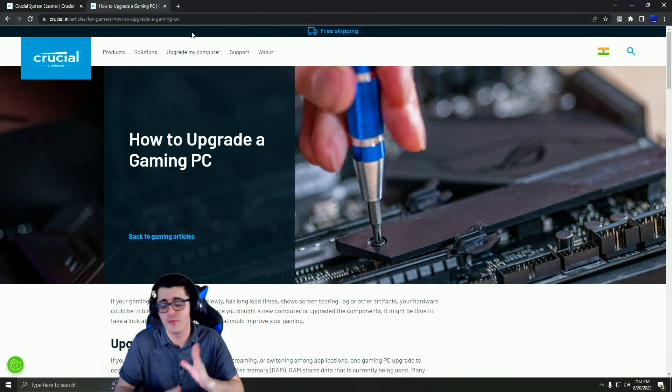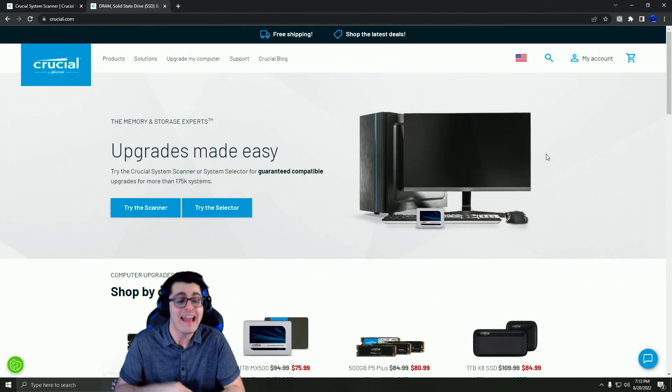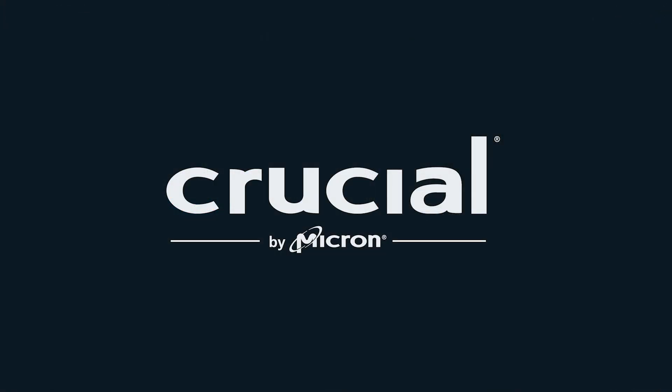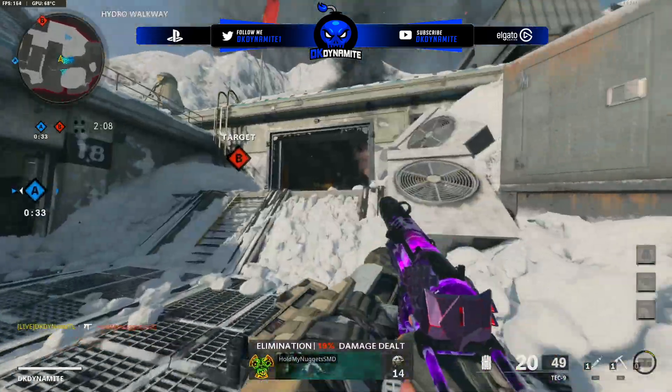Don't forget a Crucial upgrade can boost your PC performance to play the latest games or increase your frame rate, which is crucial for Warzone. Crucial believes that everyday consumers can and should have the ability to improve their computers through a do-it-yourself method instead of paying somebody else to do it. While I'm new to PC, I'm absolutely impressed with how much better my games are running thanks to Crucial. Use code DK Dynamite 15 with the special link down below to download the Crucial scanner for free and get 15% off all Crucial products.